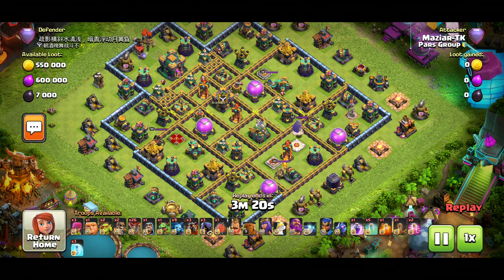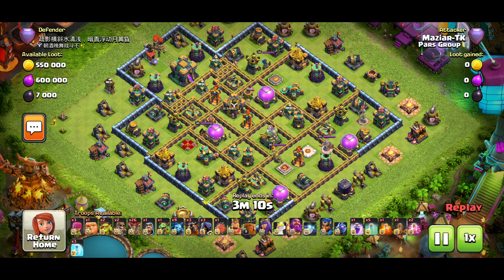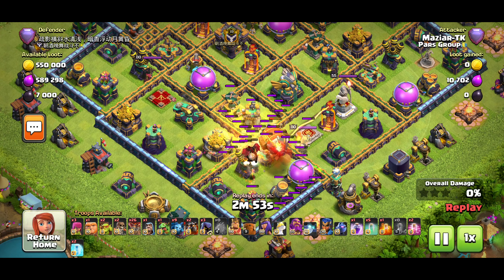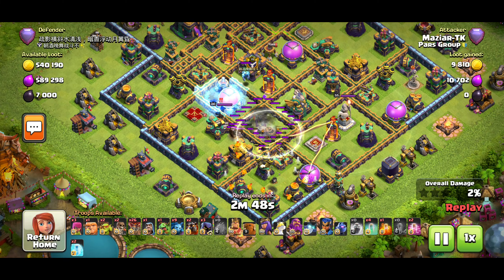Let's get right into it. For the first attack we have this box style base — you guys know this base. I put it in every other video so you can see which strategy is good against it. As you can see, there are bomb towers always close to the Eagle and Scattershot, and that's why you can't just Blizzard there normally. So you earthquake the bomb tower and let the blimp go on top.